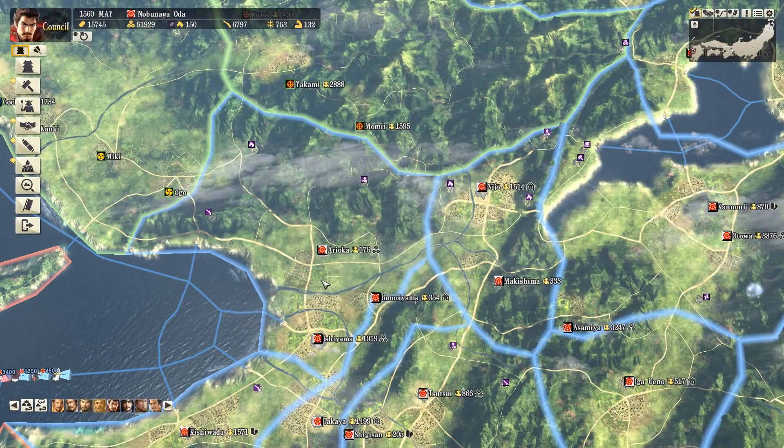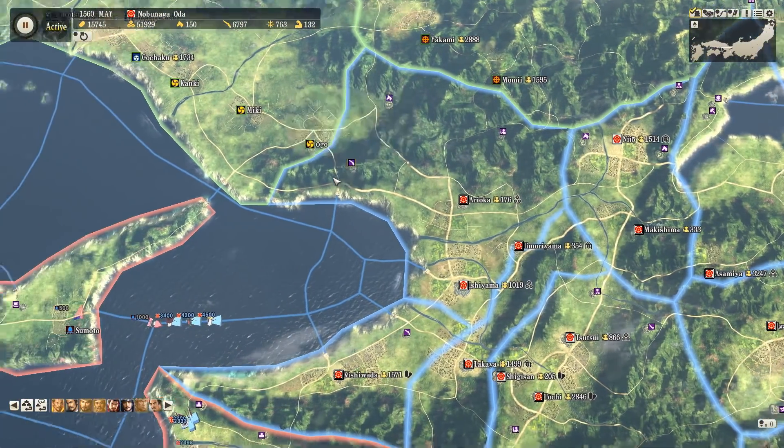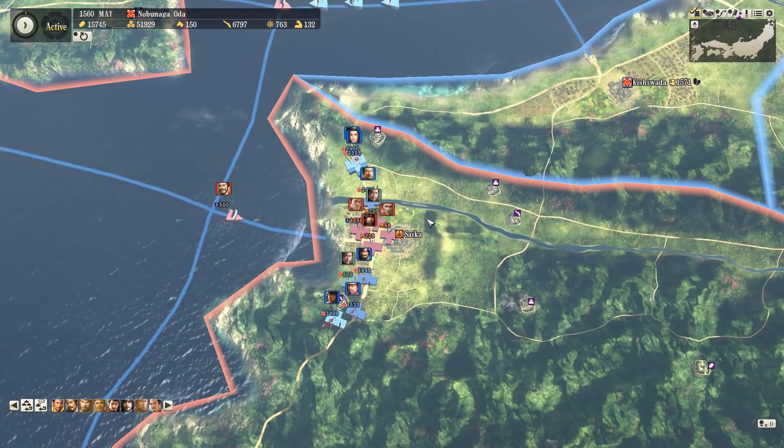Speaking of bringing more troops, we end up with a bit of a situation here with the Saika, because the Miyoshi constantly reinforced their castle by sea, so our troops couldn't press into that location and start the siege.